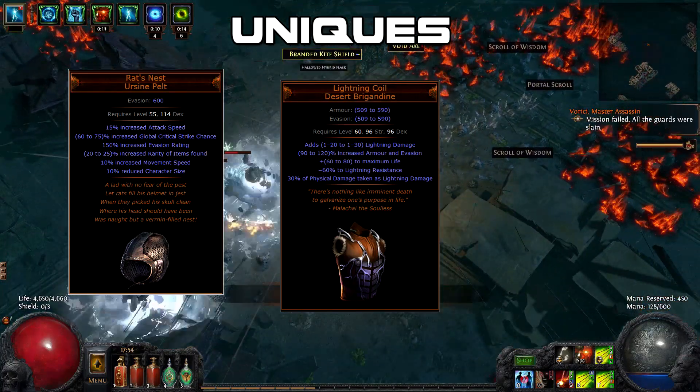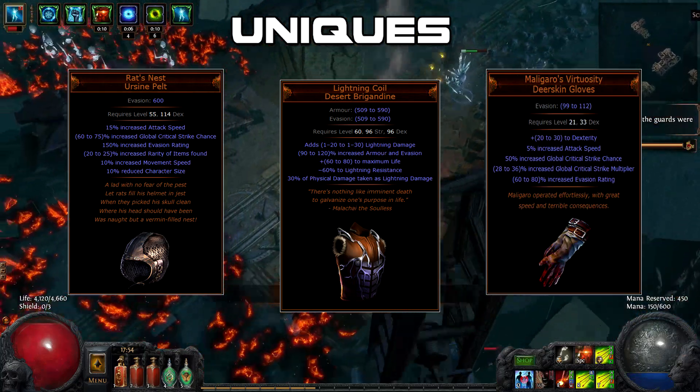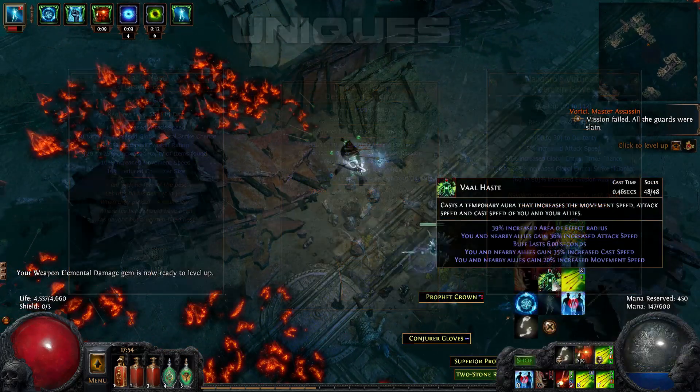I really recommend this item. The third and final item is the Maligaro's Virtuosity Gloves, primarily because they provide a high amount of extra critical strike chance and multiplier, thus greatly increasing your damage.